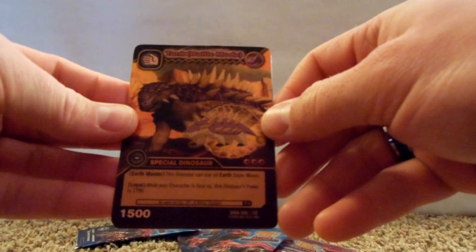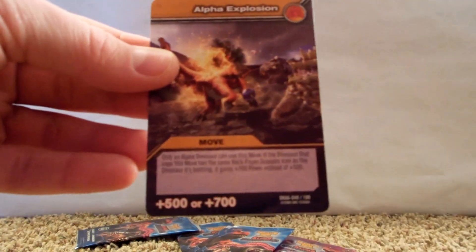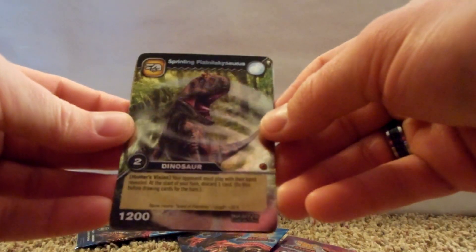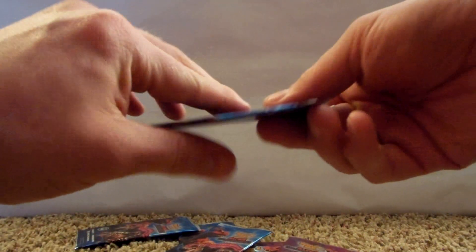All right, we got Tank in battle mode, and then Swift Afroventor, Electric Toss, Alpha Allosaurus, and Alpha Explosion. And there's another sprinting — whatever that name is — and then Dr. Taylor, Electric Toss, and Zoe and Mega Healing. Pretty much the same cards we just got in the other pack.